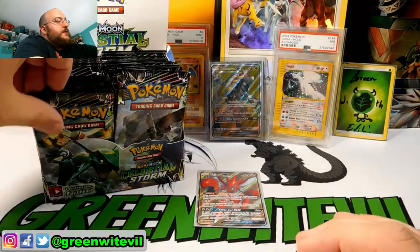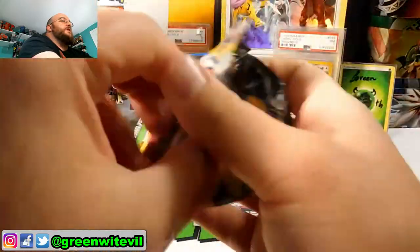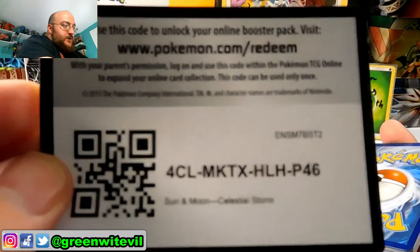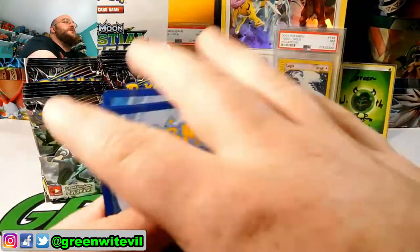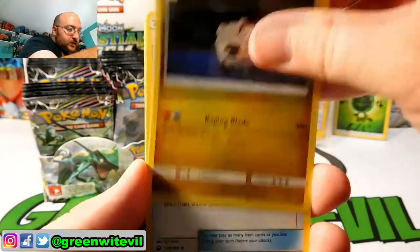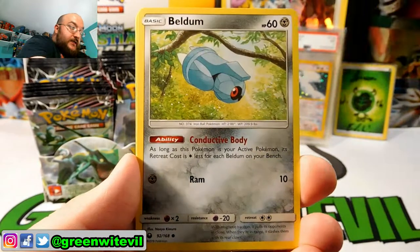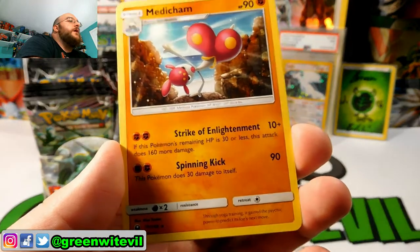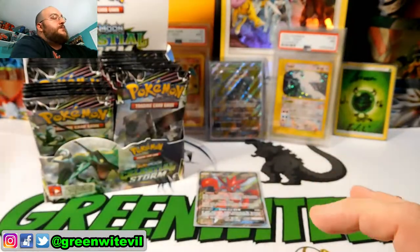Next pack, Blaziken. We are running through this box. Code card right there. So far only one hit — technically we got nine hits in the last box: three Prism cards, six Ultras. We got ourselves Underground Expedition, Shelgon, Beast Ball, Sneasel, C-Dot, Gullpin, Beldum, Reverse Whismur, and a Medicham regular Rare. Not that good.